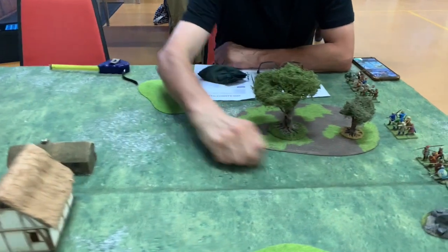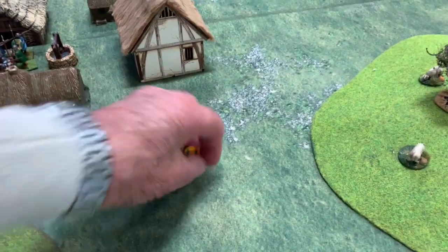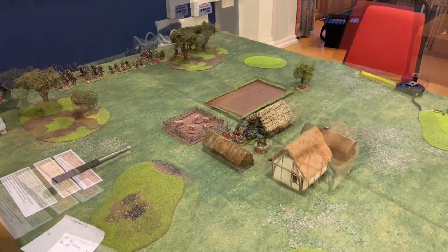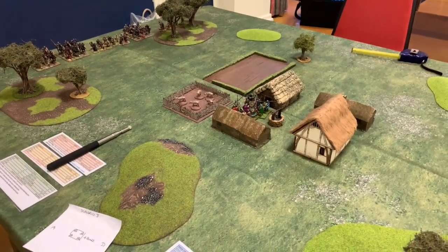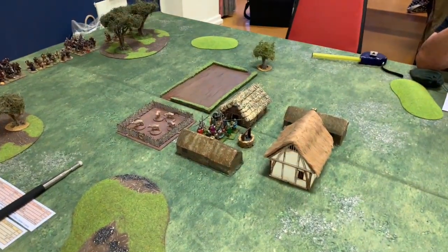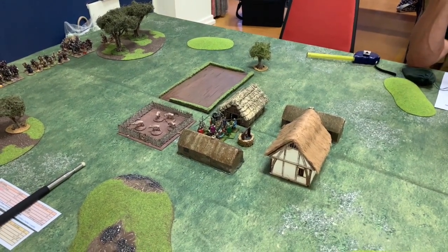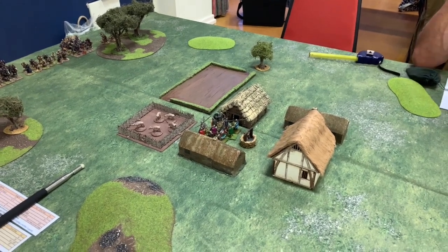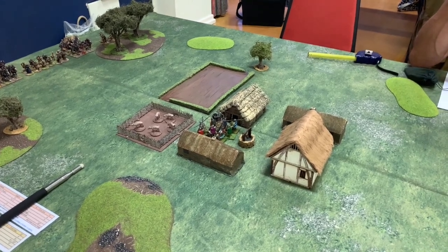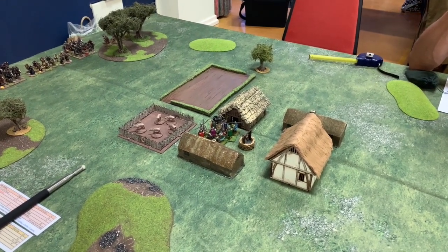Steve rolled a one, I rolled a six, so I'm going to start. One thing I didn't mention: to set fire to the buildings, I have to activate the unit if they're touching the building and roll eight-plus. If I'm at half strength or below it's nine-plus to set fire to it. Once it's set on fire it can't be put out.